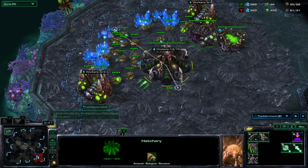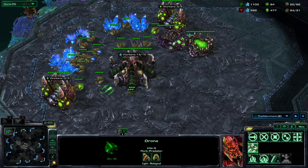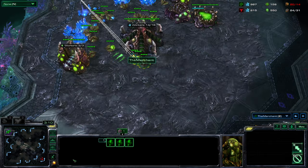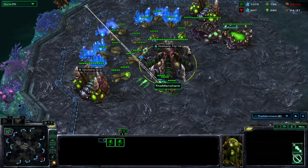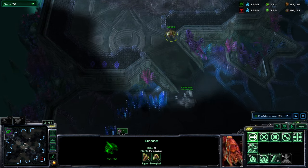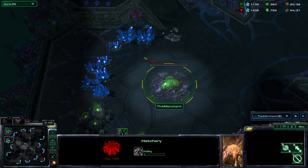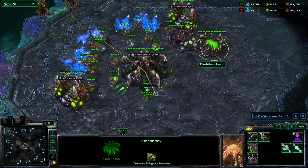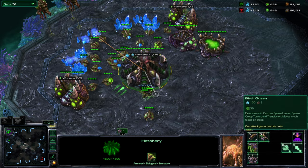Take a drone and get your natural - your second base below your main base - and make a hatchery down there. After losing that overlord we're supply blocked right now, so making those overlords is good. Take a drone and send it down your main ramp. Here's the drone, we're gonna build a hatchery right there. Your speed is finishing up and if you want you can make some zerglings with that spawning pool and also make a queen on your main hatchery.